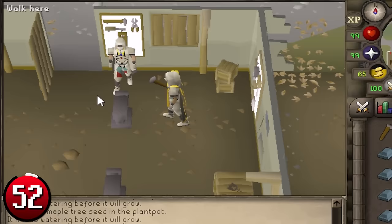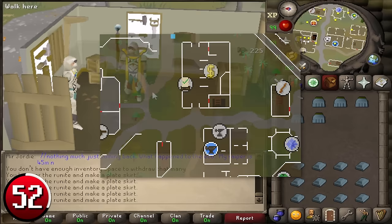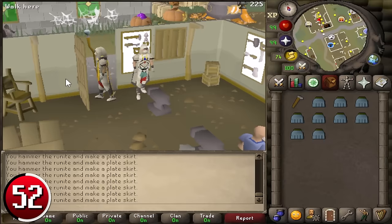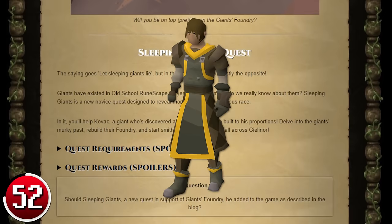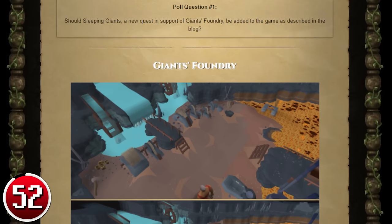Smithing Rune Items: Runite Bars can be smithed at 99 smithing into Rune Two-Hand Swords, Rune Plate Legs, or Rune Plate Skirts. Due to these items being used in high-level alchemy, they can be fairly profitable to make while being low effort and giving decent smithing experience. The optimal location for free-to-play is the Falador West Bank, and for pay-to-play is in Prifddinas. Simply withdraw a hammer and 27 Runite Bars, run to the anvil, and begin smithing your item of choice. Rune Items can be sold on the GE or to players, often on World 308 near the Falador Anvils. Wearing the smith's uniform from Giant's Foundry gives a 20% chance per piece to speed up smithing actions by 1 tick — up to 100% with the full set — making you up to 687,000 GP per hour.